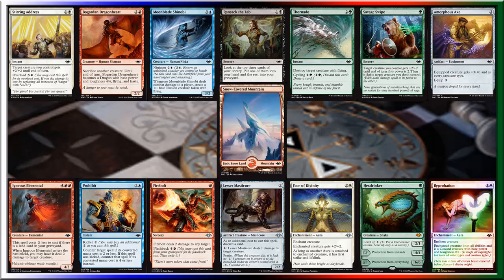Looking through the pack, I'm going to look at the sorceries first. There's not too many that I'm looking to get on board with. I was thinking maybe Ransack the Lab — for a generic and a black, look at the top three cards of your library, put one into your hand and the rest into your graveyard. Savage Swipe is not really something I'm looking to get on board with. And the Fire Bolt, although decent, I don't think will do enough in the long term. So moving away from the sorceries.